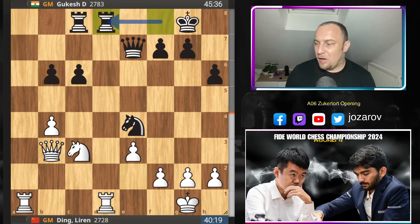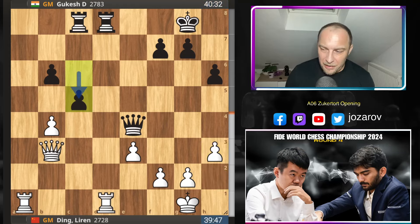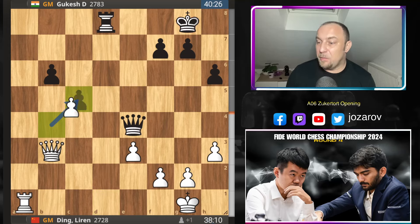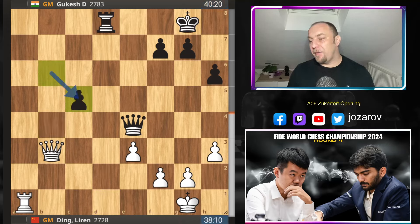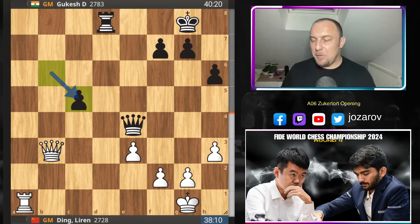Knight to c3, rook to d8, knight to e4, queen to e4, h3 — a perfectly equal position for both sides. c5: Gukesh pushes the pawn. Rook takes d8, rook takes d8, b takes c5, b takes c5. You see, when queens and rooks are still on the board this could be an object of white's attack. In the fully endgame stage when queens and rooks are off the board, maybe a tiny advantage for black because of the distant passed pawn.